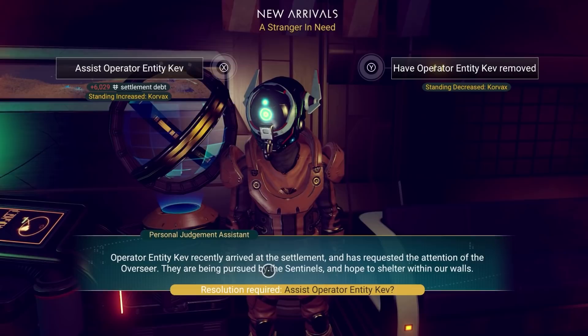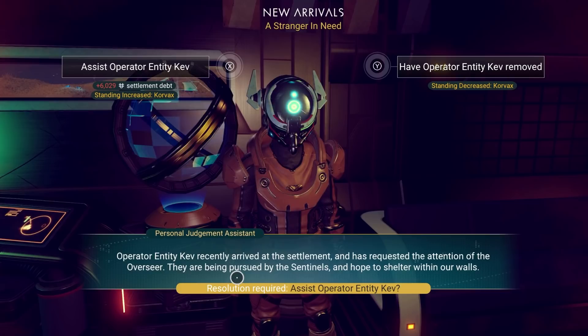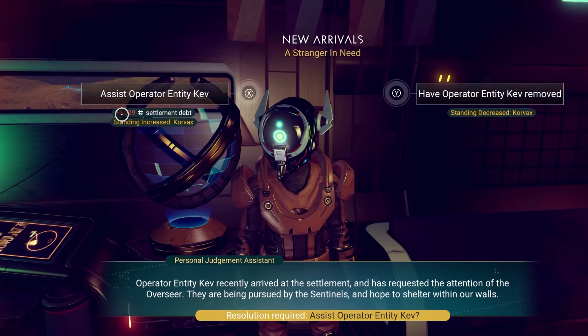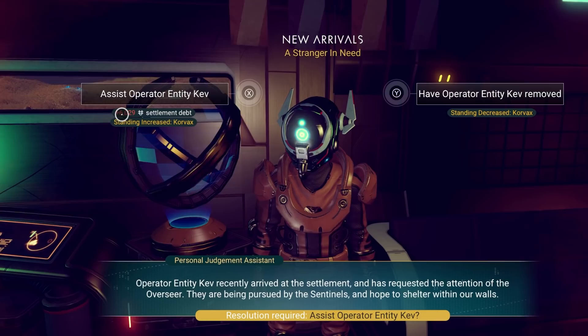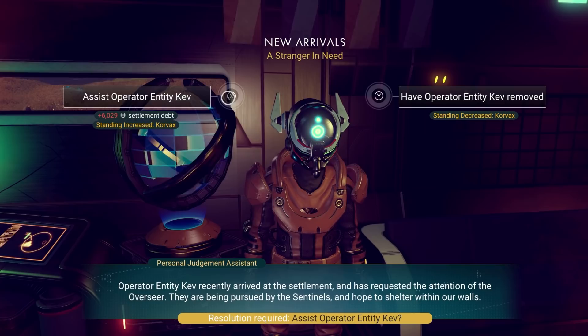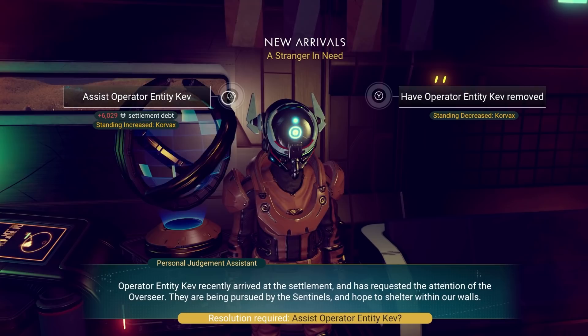Let's greet our settlement visitor. An operator entity named Kev has recently arrived and requested the attention of the overseer. They are being pursued by the sentinels and hope to shelter within our walls. We can take in Kev, but he's going to cost more money as an extra person — electricity and whatever else he needs. If we turn him away it will decrease our Korvax standing. So we're going to keep him — take on a little bit of debt. Let's take him on.